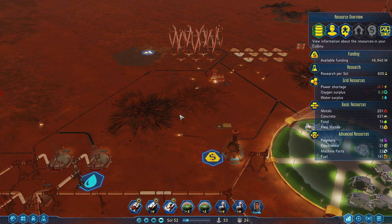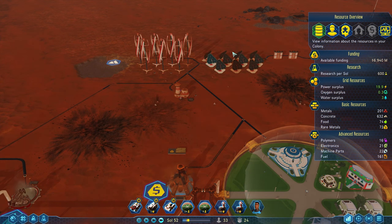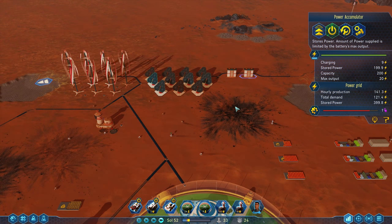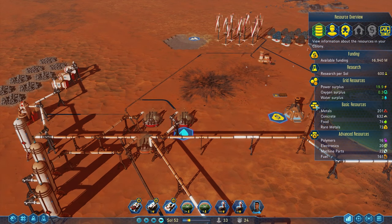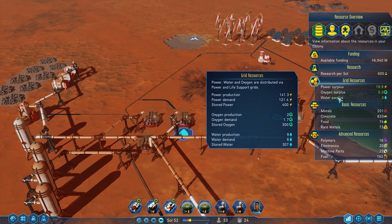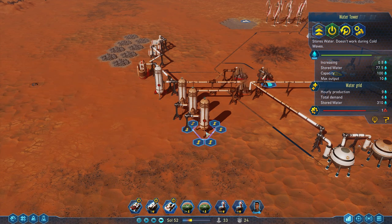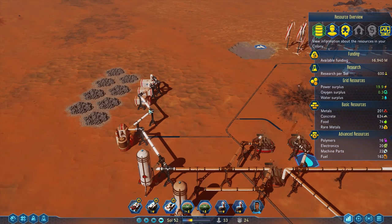There's a little bit of a power shortage at night but the accumulators barely went down. Once the solar comes back up we're at surplus and these guys get capped, so we're good there. Water — we're just fine, 3 surplus, and these tanks are filling back up. Yeah, we're good on oxygen.